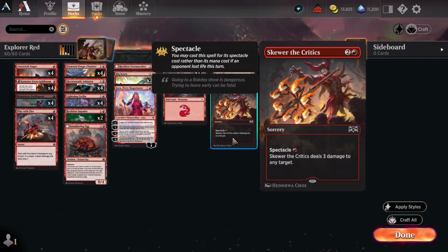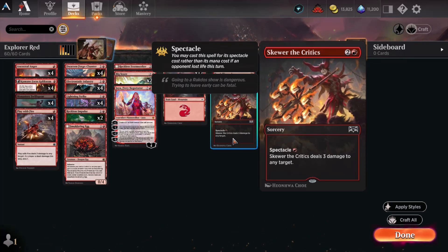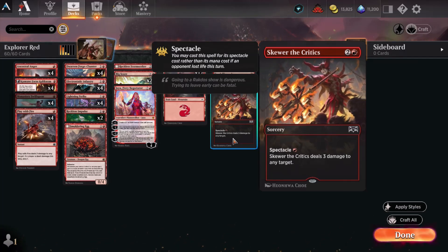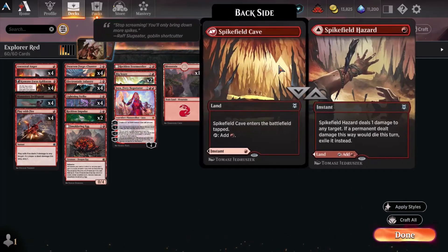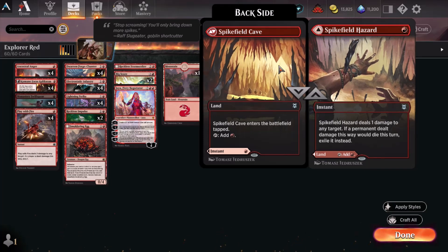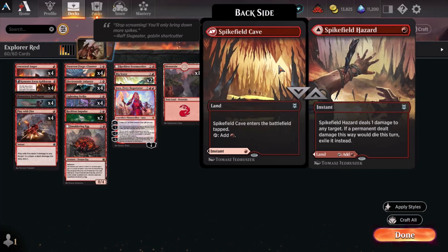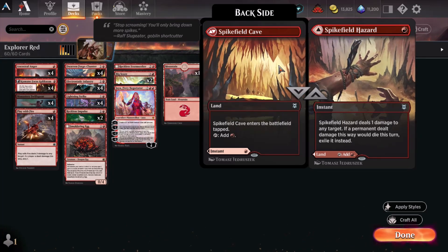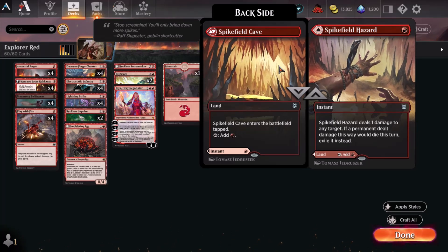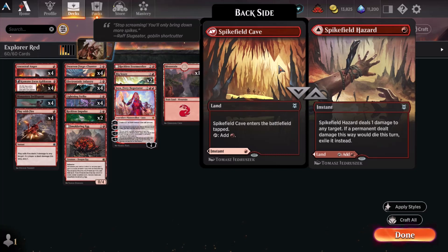We've also got Skewer the Critics — another common. Even though it is sorcery speed, casting it at its spectacle cost allows you to deal 3 damage to any target. Spectacle is the condition of having dealt damage to your opponent this turn or them otherwise having lost life. Spikefield Hazard is one of the modal lands from Zendikar; this one gives you a tapped red mana-producing land or an instant-speed 1-damage spell to any target. If a permanent dealt damage this way would die this turn, exile it instead — great for finishing off recursive creatures. Because it is also a land, you can run it with no opportunity cost, since you're just giving up a mountain.